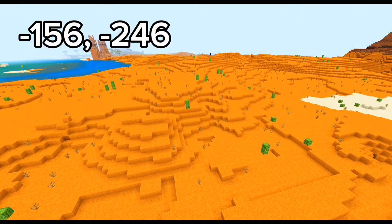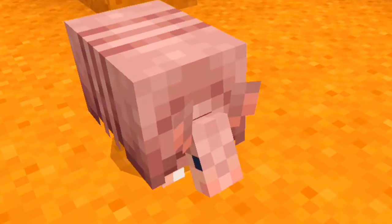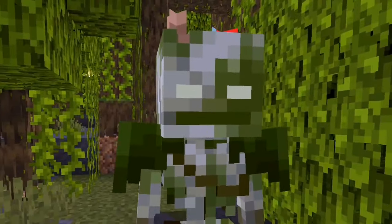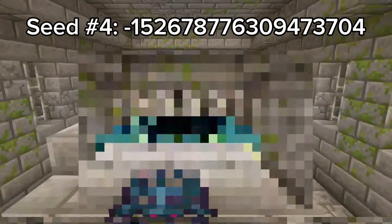Not too far from spawn is a badlands where you can find the new armadillos, and a village next to a mangrove swamp where you can find the bogged. Seed 4 takes luck to the next level.